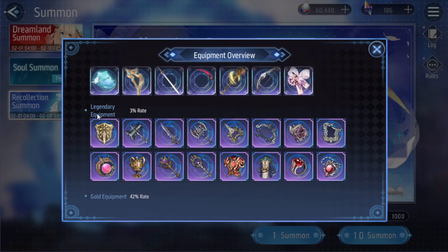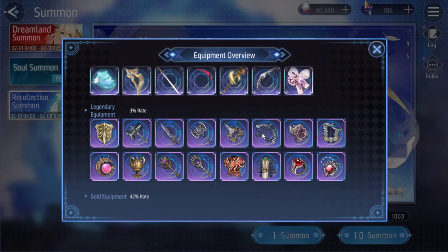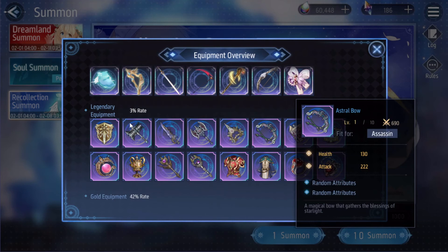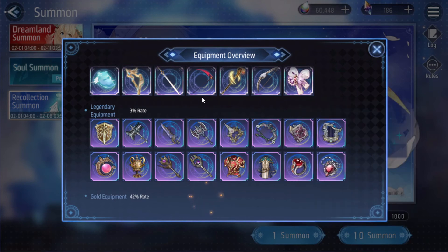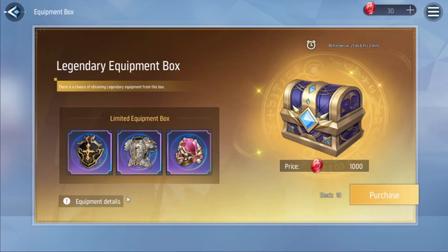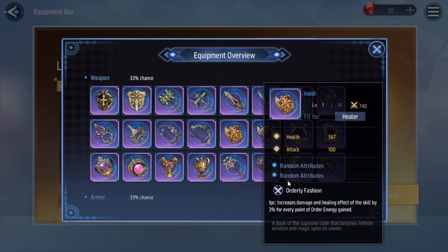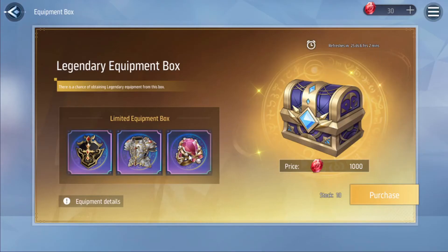Interestingly, they left this legendary equipment in here — in the CN version the set bonuses are actually inside the legendary pool, so CN's version is more feature-rich while ours is slimmer. I'd honestly rather they remove this and put in the set bonuses instead. In CN, this pool is available for UE weapons, and pulling something like order energy from it would make missing the weapon feel less bad.